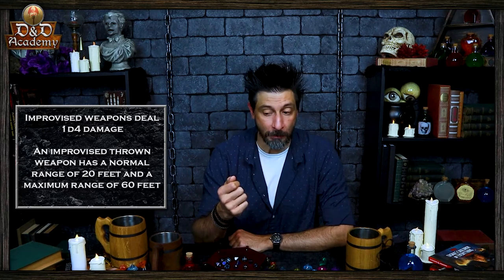Before we wrap up for today, let's go over improvised weapons. Sometimes characters don't have their weapons and have to attack with whatever is close at hand. An improvised weapon includes any object you can wield in one or two hands, such as a broken glass, a table leg, a frying pan, a wagon wheel, or even a dead goblin. In many cases, an improvised weapon is similar to an actual weapon and can be treated as such. For example, a table leg is akin to a club. At the DM's option, a character proficient with a weapon can use a similar object as if it were that weapon and use their proficiency bonus. An object that bears no resemblance to a weapon deals 1d4 damage. If a character uses a ranged weapon to make a melee attack, or throws a melee weapon that does not have the thrown property, it also deals 1d4 damage. An improvised thrown weapon has a normal range of 20 feet and a maximum range of 60 feet.